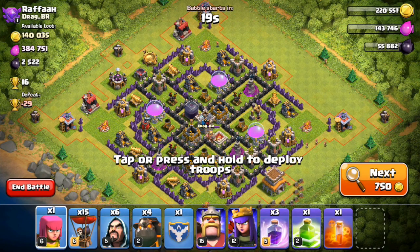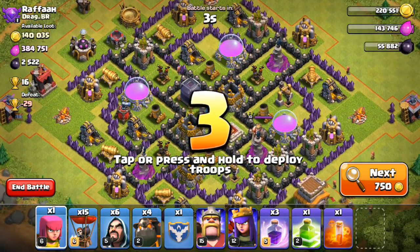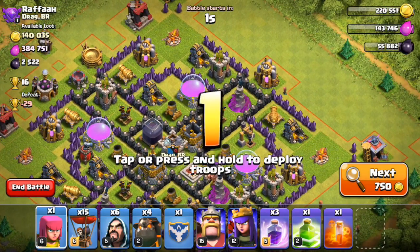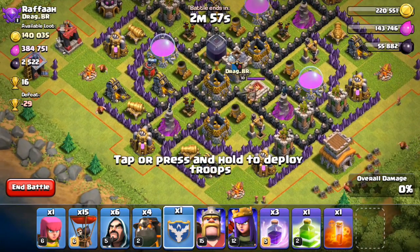Okay guys, this is actually quite sad because I can't next this guy — he's got 380,000 elixir and 2,500 dark elixir. I'm pretty sure I have to go for him, I'm just not sure from where. I'm thinking let's go from this top right side. Actually no, that's the air sweeper side, so let's go from this side.